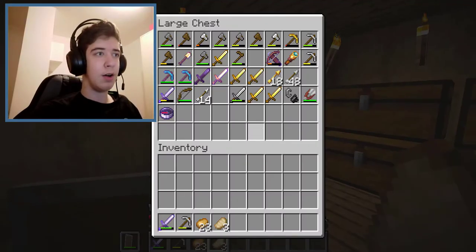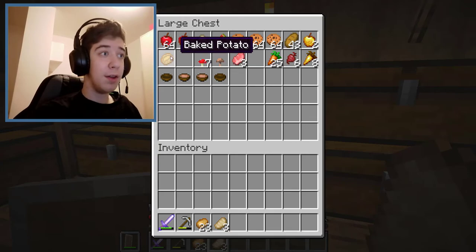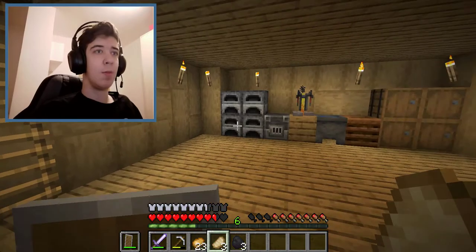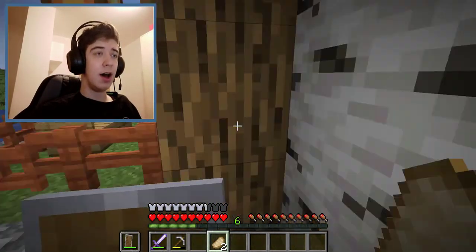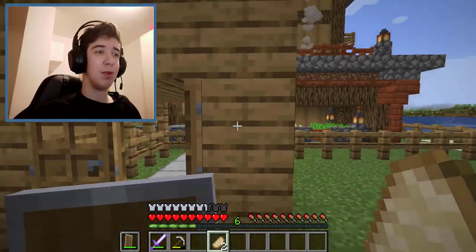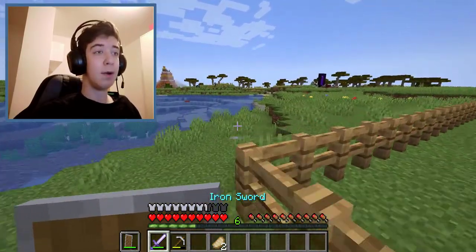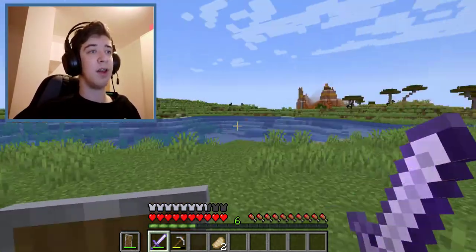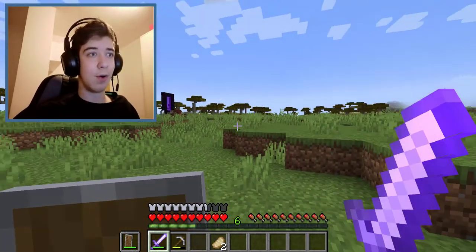First thing I'll do is get my potatoes cooking — I only have one baked potato and I need more, so I'll use all three quarters I have. Then I'll go look around my house to see what I have, since I did some exploring off camera. There's even a mesa plateau right there, and a nether portal nearby.